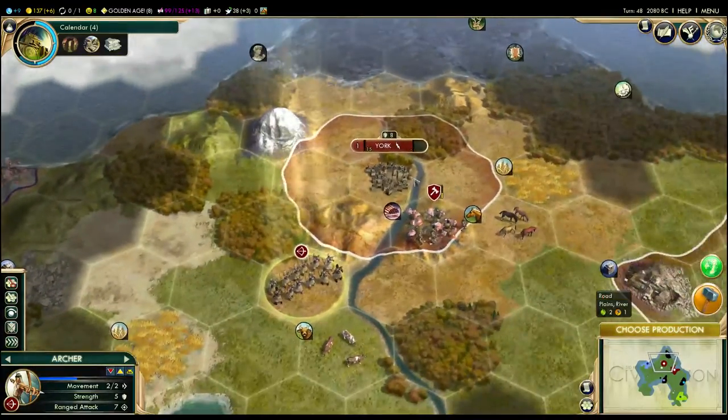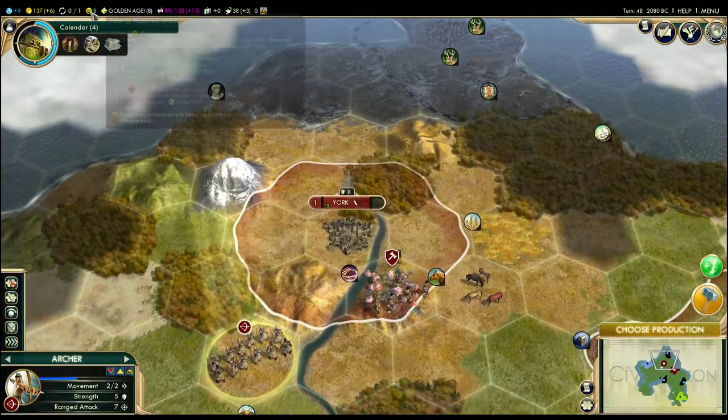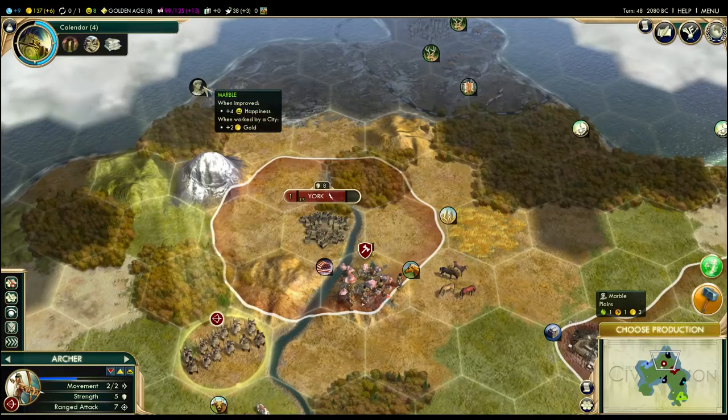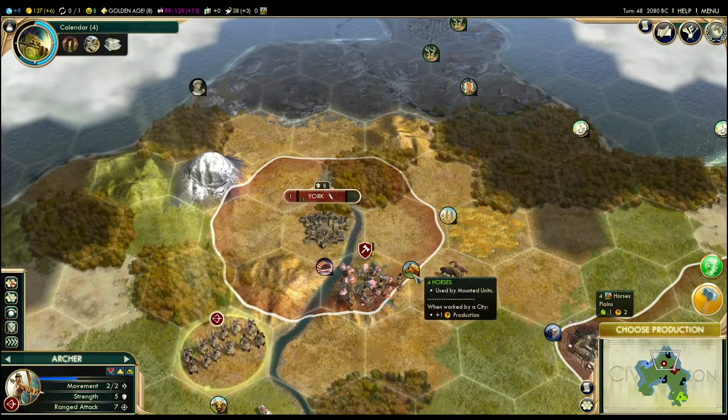Luxury resources — normally when you settle, your goal is to try to claim new luxury resources, because happiness is your biggest limiter to having a big empire. Here with our placement of York, we get copper, which is a happiness resource, and we'll eventually get marble as well. The wheat is just good because it's more food. Food is great. Horses are good because it's more production, which is good.